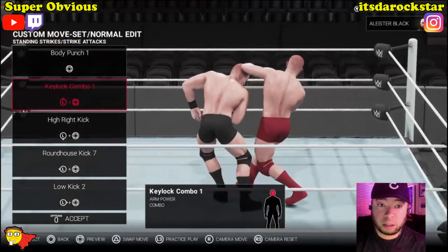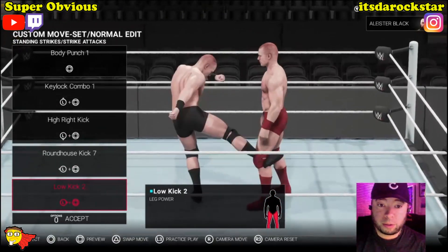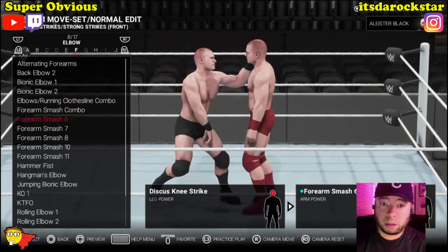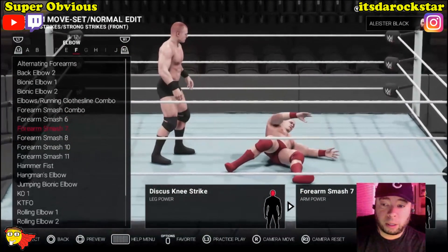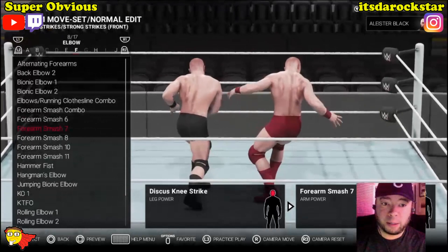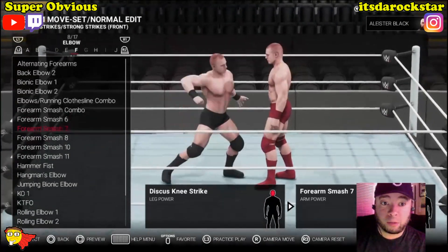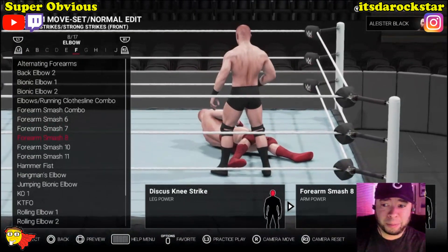Damn, slap to the face! They fall down different ways when you hit them - now that is really cool, that's definitely an upgrade. What about chops? Let's go for Charlotte Flair. You gotta chop some air, Charlotte Flair. What the hell - oh yo, it changes up again! Try the hard chop. Oh look at that!